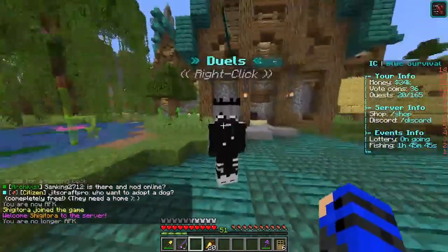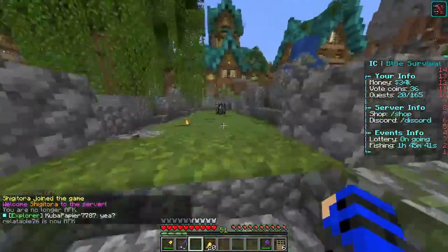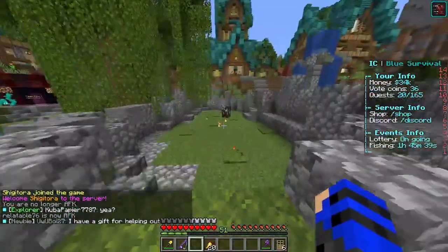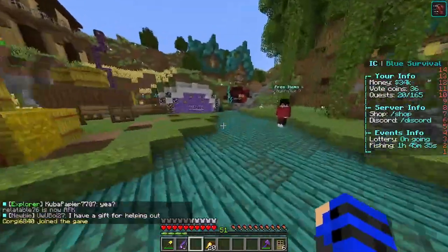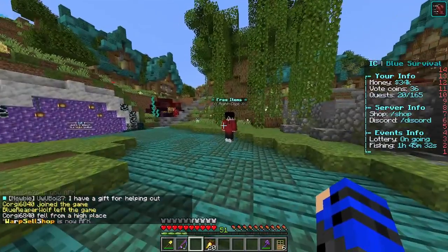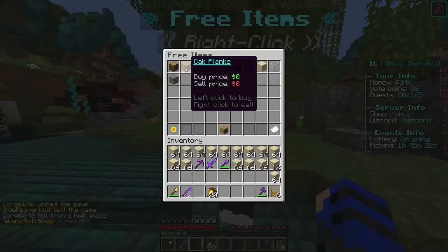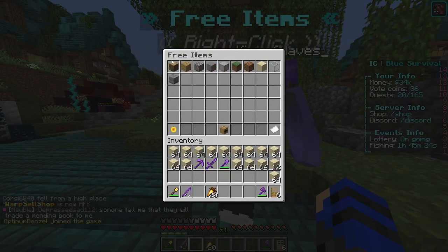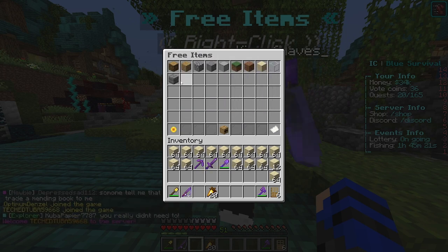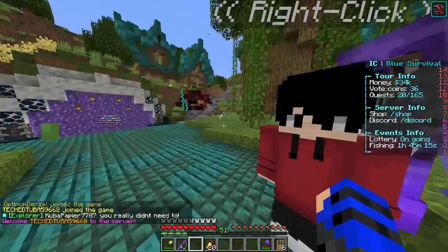In chat there are duos like on almost every server. There's a little starting area with some food. Of course there's an auction house where people sell mending for around 30,000 to 40,000. There are also free items — mostly just building blocks, but they can be really useful if you need them.